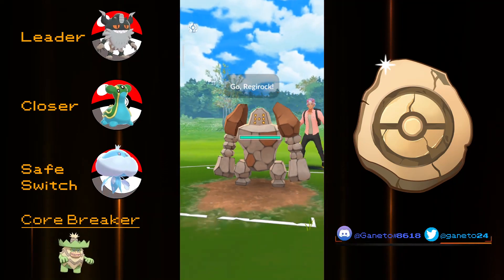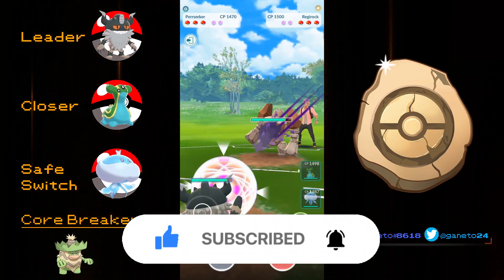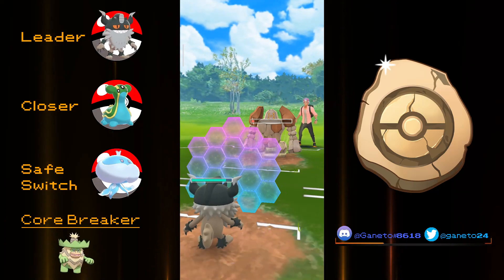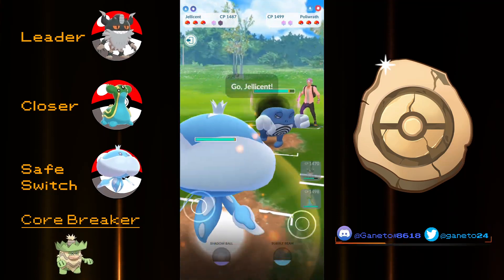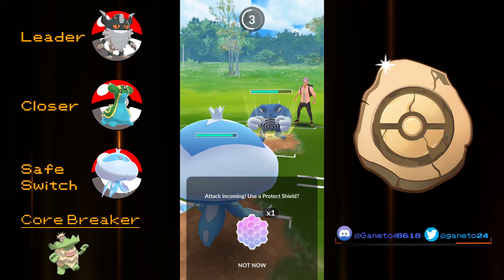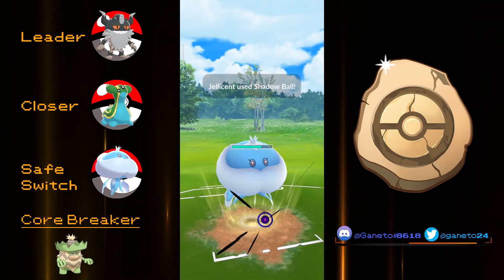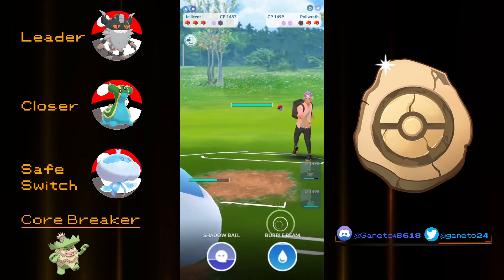We're also gonna have Gastrodon at the back, which is an amazing mud boy, and of course Jellicent. All the teams you've seen most probably have a mud boy in them, and that makes sense because you want to counter Registeel effectively. Purugly is pretty straightforward — you have Close Combat, Foul Play, and Shadow Claw for more pressure. Close Combat is what you'll use most of the time, and Foul Play for neutral damage since not many Ghosts exist in the meta. For the Jellicent safe switch, just go with Shadow Ball and Bubble Beam while keeping Hex. For Gastrodon, Mud Slap all the way, and use Earth Power or Body Slam.